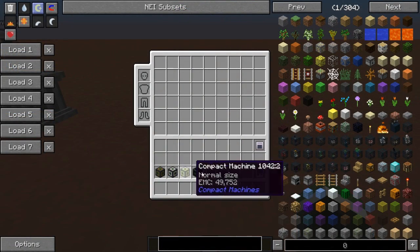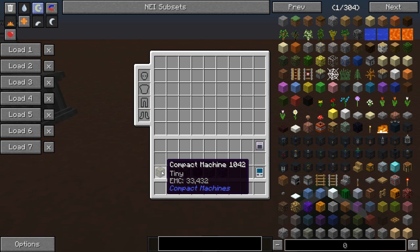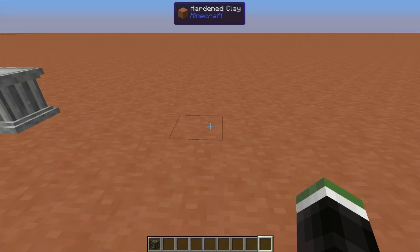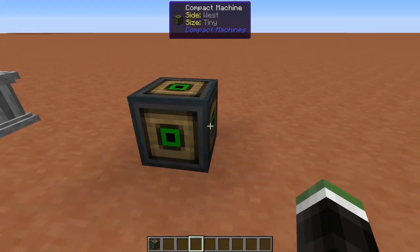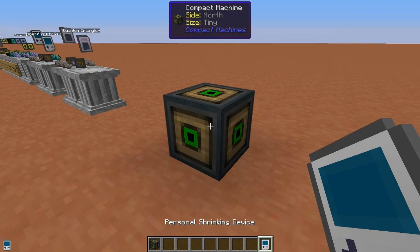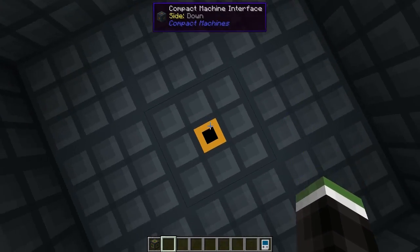Once you've made some compact machines and a personal shrinking device, take a compact machine — I'm going with the smallest one, the wood one, which is a 3x3x3. Place it down in the world anywhere. It just looks like a normal block. Take your personal shrinking device and right-click on the block to teleport into the 3x3x3 area.